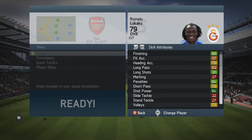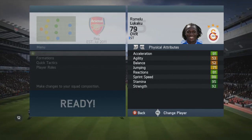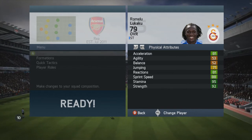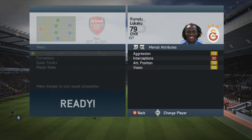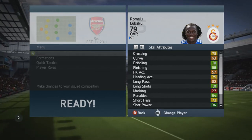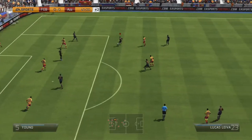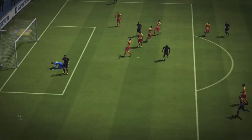I think he's a generally OP player. For a 79 rated player, he's got some big stats: 88 finishing, 92 strength, 88 sprint speed, and 94 shot power. Those are really the outline of some of his big stats. Of course, 4-star weak foot and 3-star skills. But how well does he play on the field?